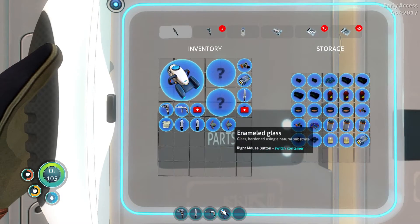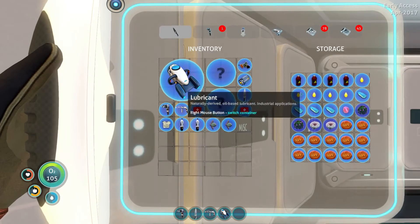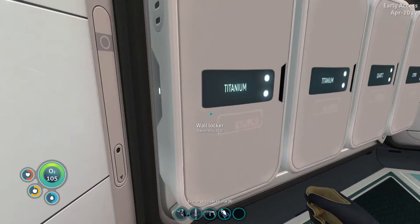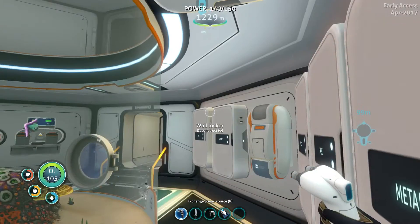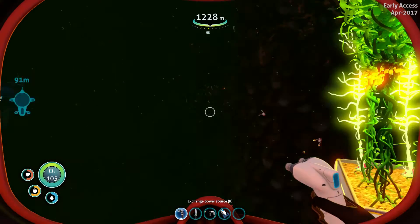Advanced wiring kit, check. Lubricant is here, yep — one, two, three, four, check. And I know I have titanium ingots — one, two, three, four, okay. So I'm going to go out and build my scanner room.